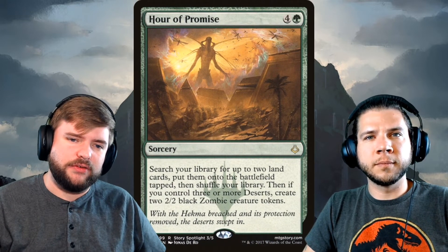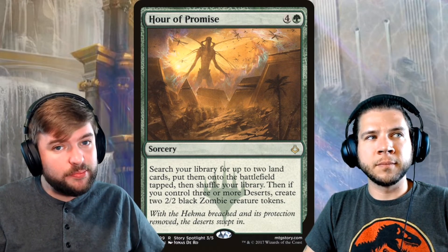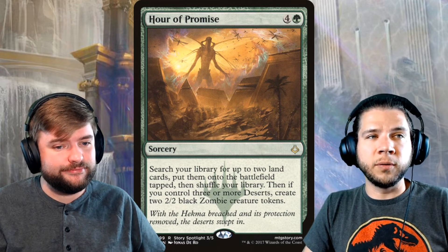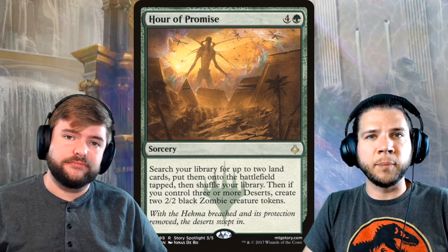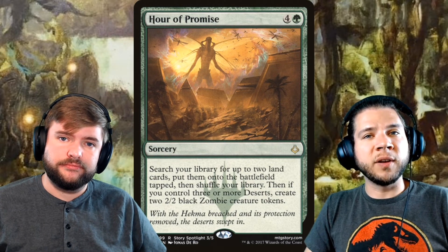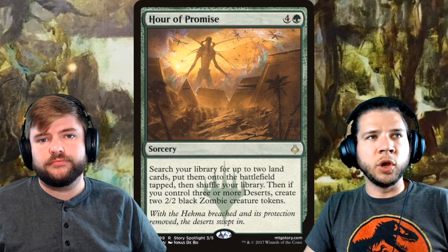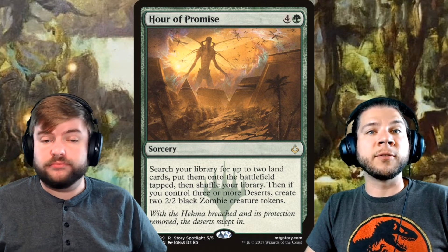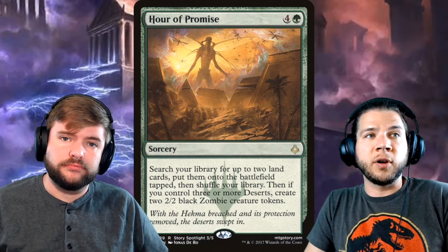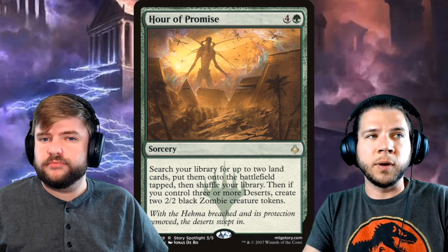Moving on, we've got Hour of Promise — this sounds like a Golos card. It searches for two lands and puts them onto the battlefield straight up, and there are a lot of deserts in the format now. Will Golos utilize deserts? I think it may. I've already seen this card start to pop up in a couple of Golos lists. I'm excited to see Golos in Pioneer — it was a bit much in Standard, but playing around with it in Pioneer is fun. It's ramp, it creates dudes, and it's noteworthy.